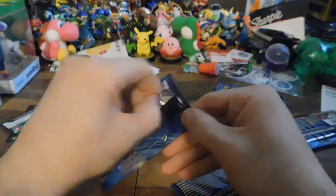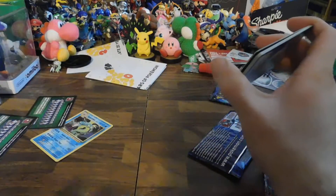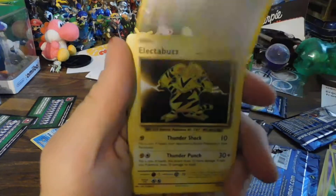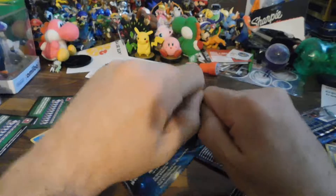Let's put that to the side. We're down to the last two packs. We got Metapod, De-Evolution Spray, Double Colorless, Growlithe, Rattata, Electabuzz, Magikarp, Drowsy, Magmar. Reverse. And an Electrode. Okay.